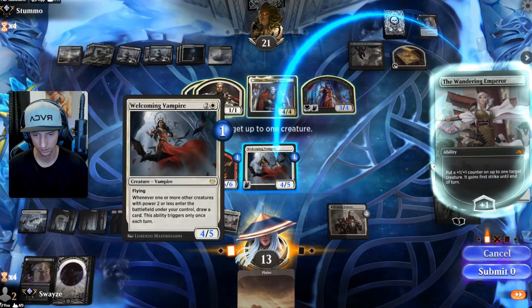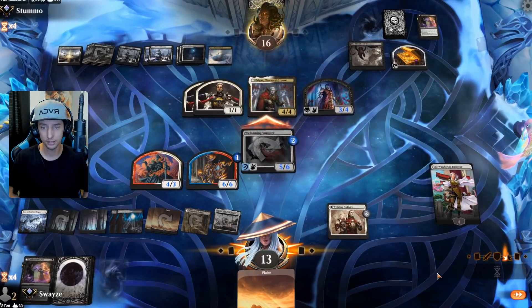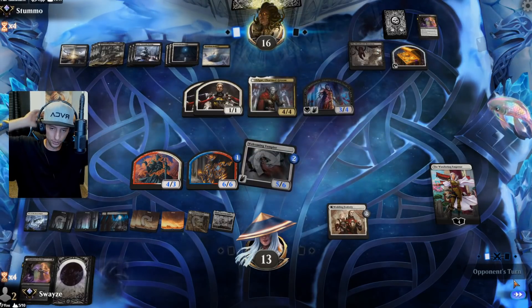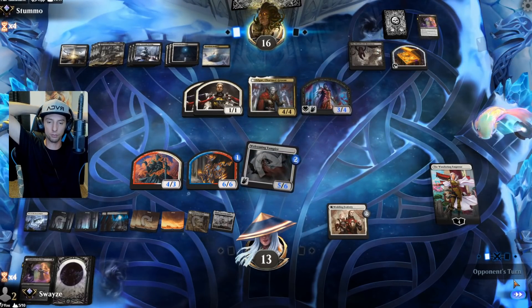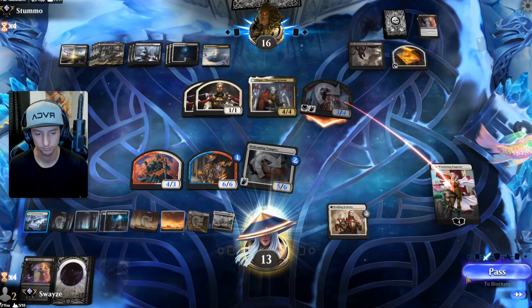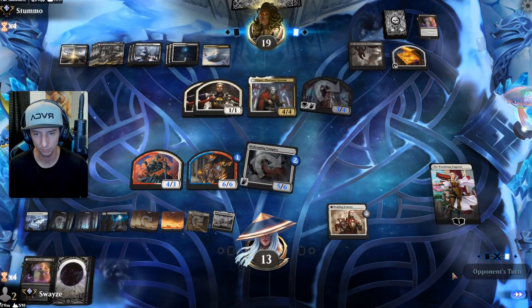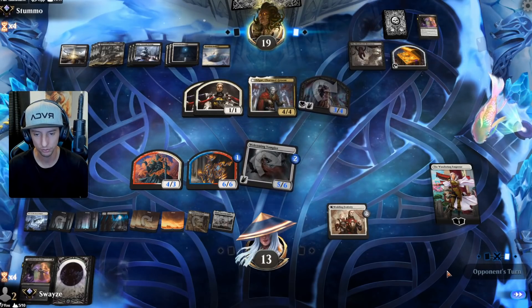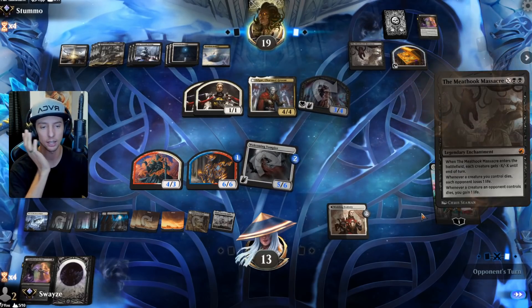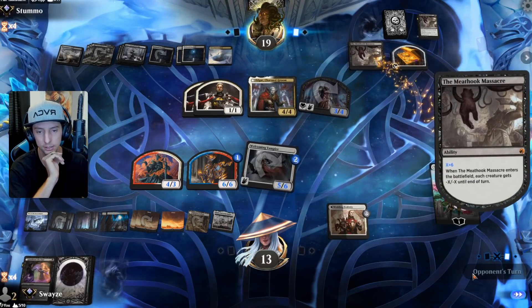Over the top for five — feels pretty solid. They take it, interesting. They're planning on returning the power back with the three/four flyer into my Wandering Emperor, I would imagine. Fine by me — I'm really only using it for the plus advantage at the moment. Then I just attack in every turn for six or seven damage. They have two cards in hand though — Vanishing Verse would be pretty bad. Oh no, you're kidding! That's pretty good — not a bad pull right there.